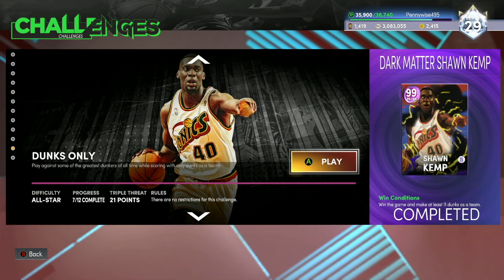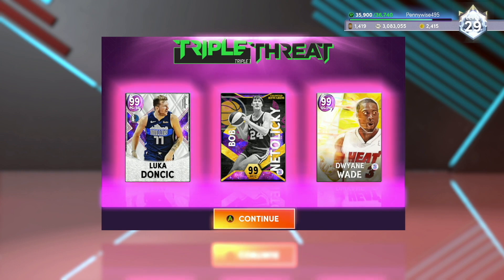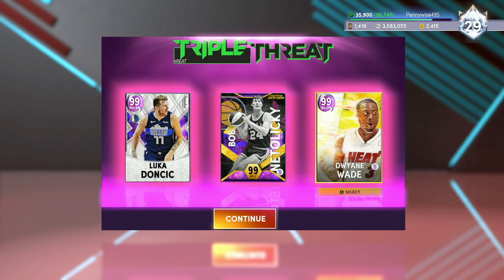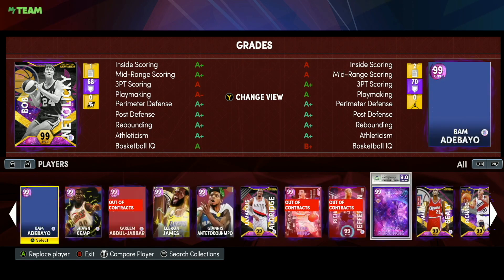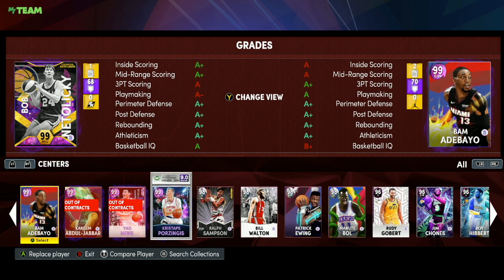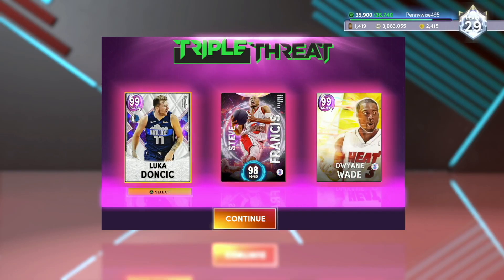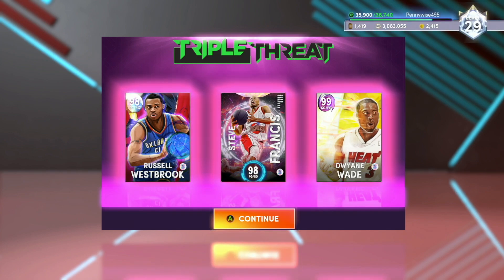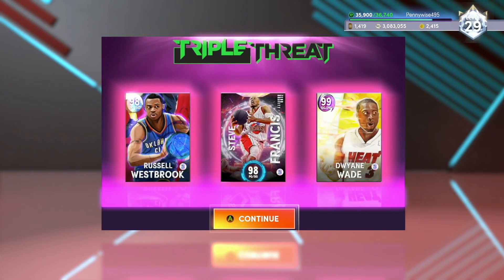The next one is win the game and make at least 11 dunks as a team. You want to pick three rim runners — you don't want big men because sometimes they'll go for a layup instead of a dunk. You want three guys that are super good at getting to the basket. Dwayne Wade is the guy I did the challenge with — he's probably the best. Another good guy is Steve Francis: super athletic with a really good dribble style. The second guy I would use is Steve Francis, and then Russell Westbrook. Literally use three point guards — those guys can all get to the basket and get very easy dunks.